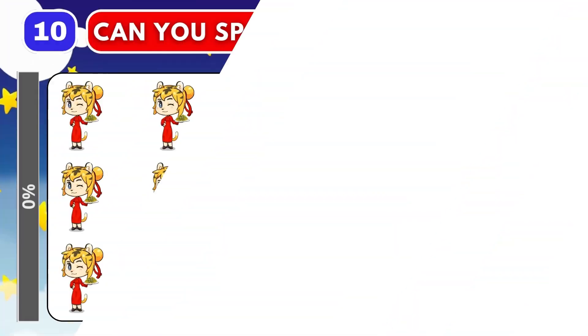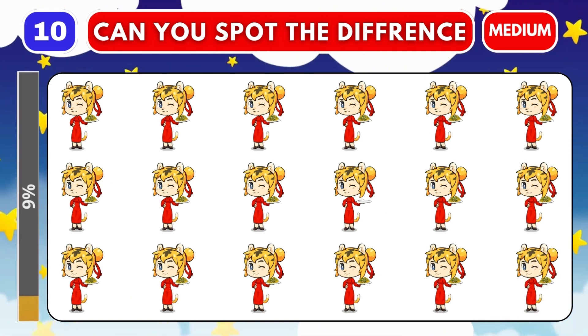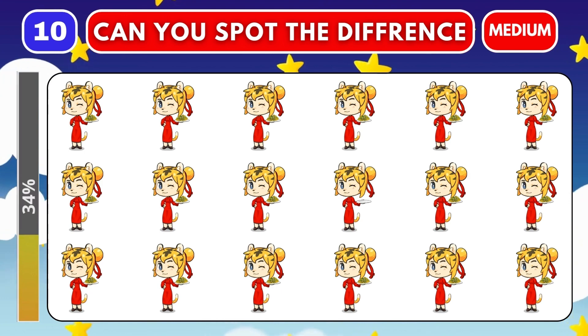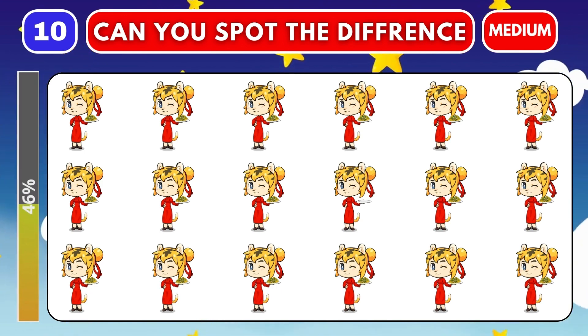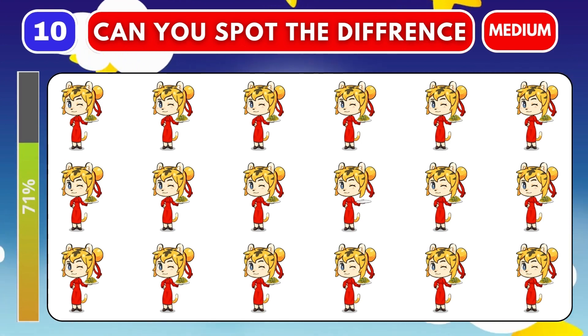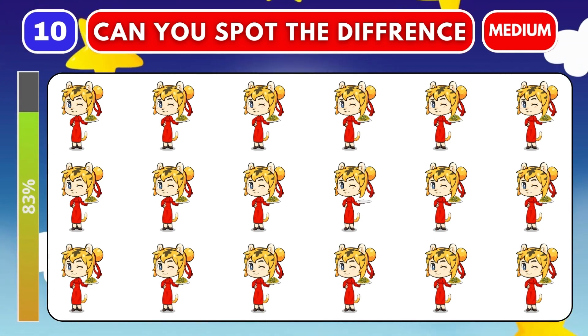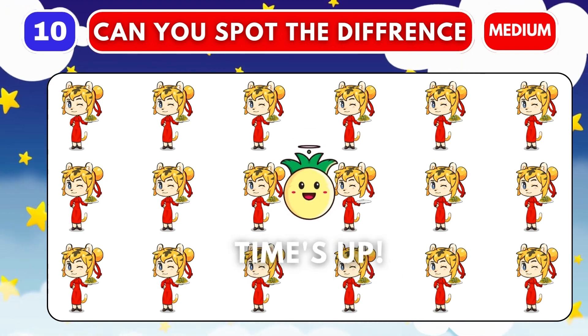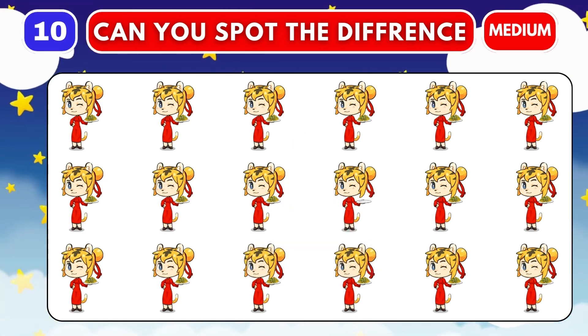Round ten. Go! This is the final medium round. Choose an item that is different from others. Time out. Let's look at the odd one item.